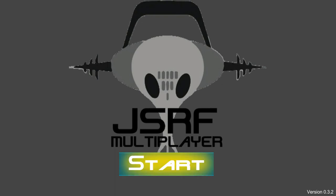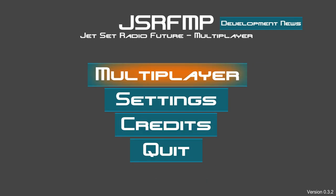We click start here and the first thing you'll see is multiplayer, settings, credits, and quit — don't click that unless you want to quit the game. As you can see, we actually have development news, and if you click this it will open up a web page, which I'm not going to do.